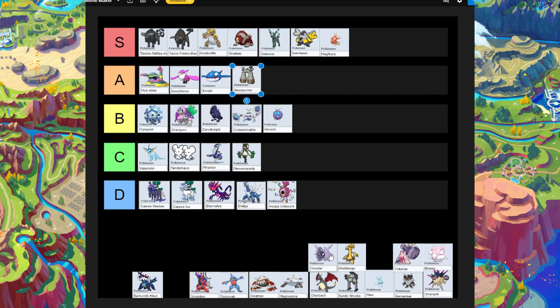Next is Cloyster. I don't know who recommended putting it on this list, but Cloyster is not a raiding Pokémon and it's definitely not going to do a one-hit strat. So unfortunately, Cloyster goes in D-tier: the worst Pokémon to bring to raids.